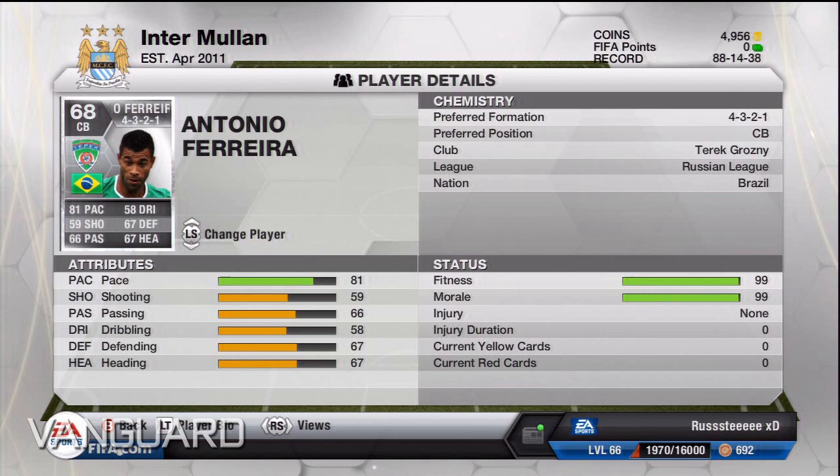On the left wing we've got Anino — I've used him before and I love him for his amazing pace, good shooting, and three star skills. He's really good up that wing. At right forward we've got Kelvin — 84 pace, 84 dribbling, five star skills and he cost me 49,000 coins. He's absolutely brilliant, like a right wing Ronaldo.